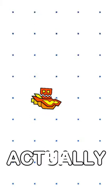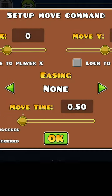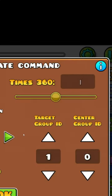This might actually be the easiest effect to build. Make a giant rectangle out of squares, add them to a group, and lock to the player with a move trigger. All you have to do is rotate this group as much as you want, and that's it.